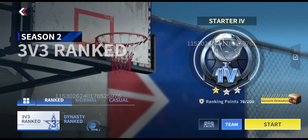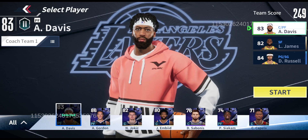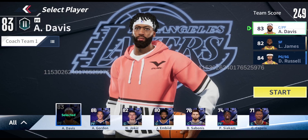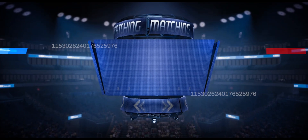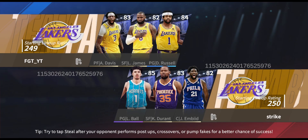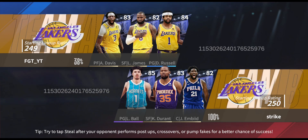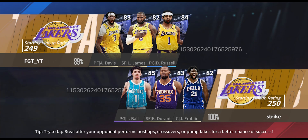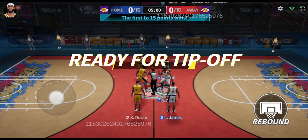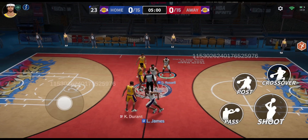Let's go into some 3v3 matchups in triple threat mode to see what this full Lakers lineup can do — AD at 83 overall, LeBron James at 82, D'Angelo Russell at 84. We've found a match straight away. We're coming up against Lamelo Ball, Kevin Durant, and Joel Embiid — a pretty tough opponent. We win the tip-off with Anthony Davis against Embiid straight away.